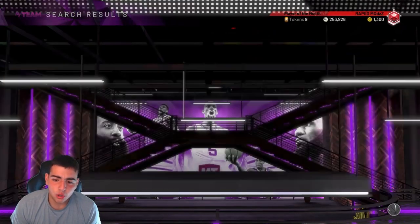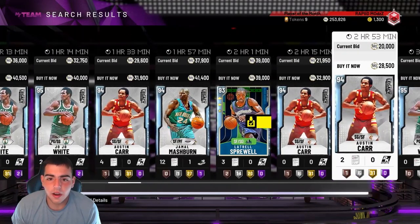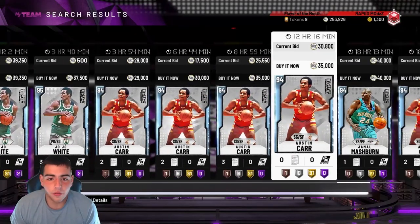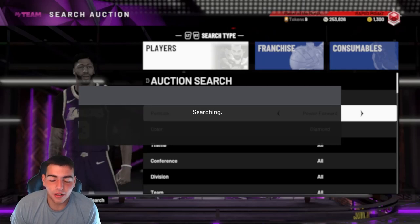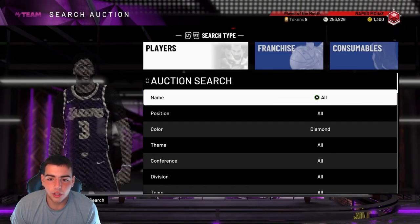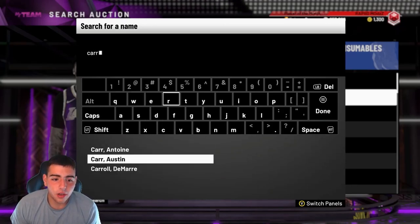Since these packs with Bill Walton, Jojo White, and Carr are leaving soon, it's not gonna be bad to pick up Jojo White or one of those. Let's check out Power Forward — actually Small Forward. Let's just check out Carr and Jojo White, because those packs are going away, so it could be a good time to buy.